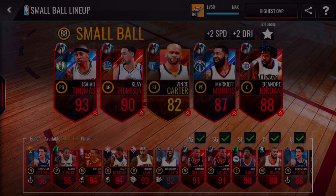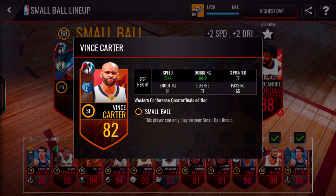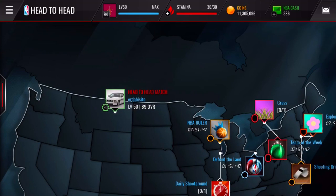We also have Vince Carter — only gold we could get, no elites available — he's just gonna be a decoy, dunking here and there. Then we have Markieff Morris with an 82 three-pointer, 79 shooting, and 81 defense, so a pretty nice defender. And DeAndre Jordan in the paint with 90 defense — that's what we're always going to use him for: defense and grabbing rebounds.